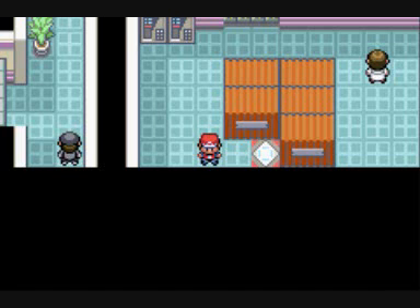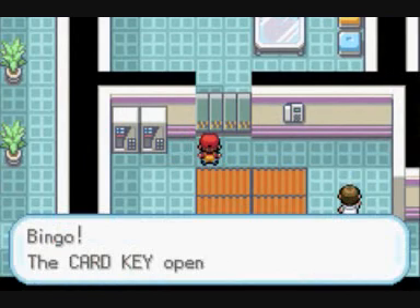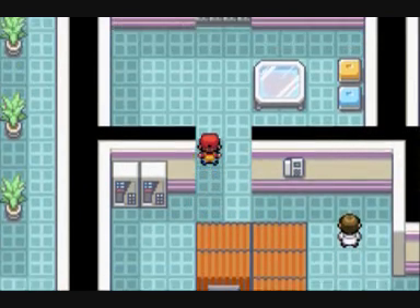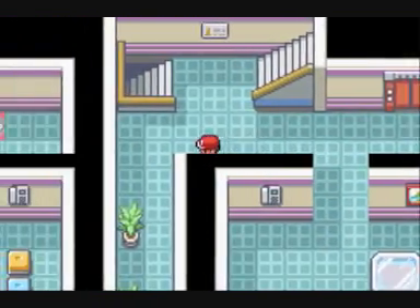Okay, actually what I wanted to show you was on the 9th floor, so I was already pretty close to it. Look at that — bingo! The card key opens the door. Yeah, the card key will open every door, and you can just walk right around pretty much anywhere you want to go.